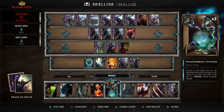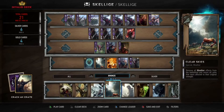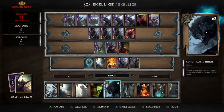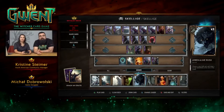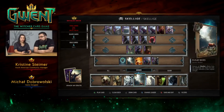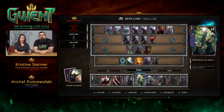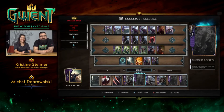I would still pick one more clear weather, but actually let's keep it two — it depends on who we're playing against. We for sure need Priestesses of Freya. These are the cards that will bring a card from the graveyard back onto the battlefield. We need all of them — they will really help us a lot.